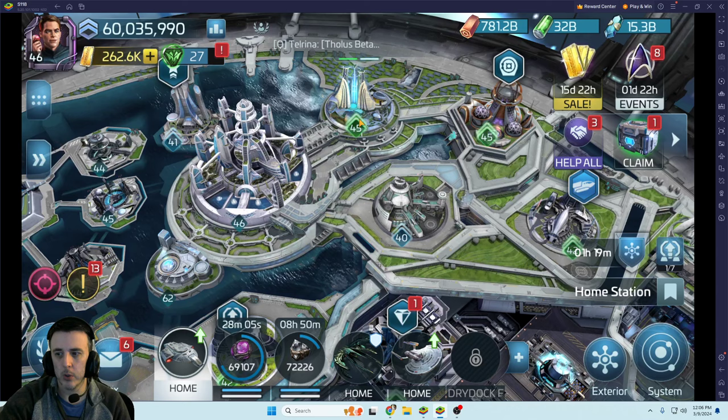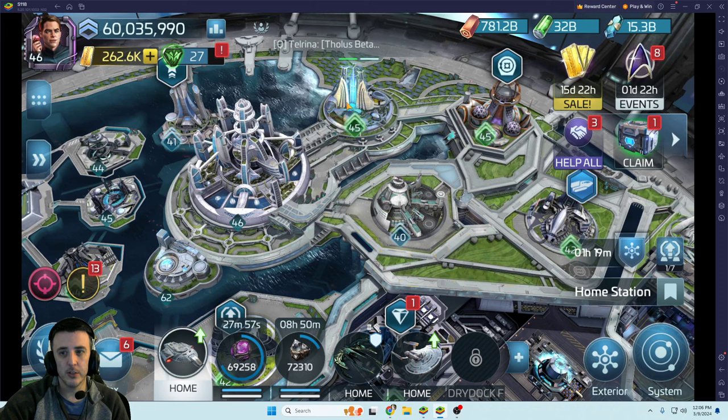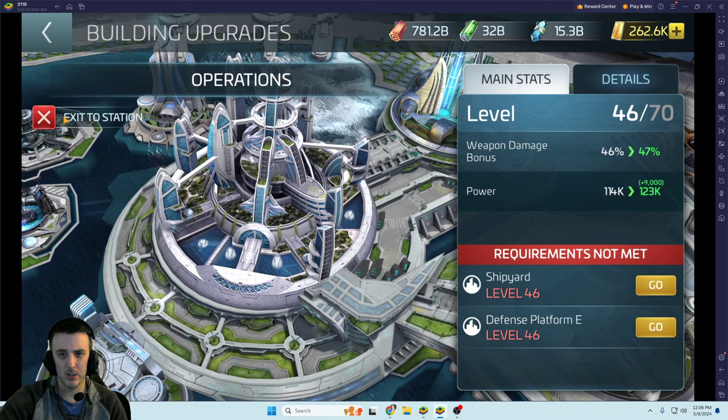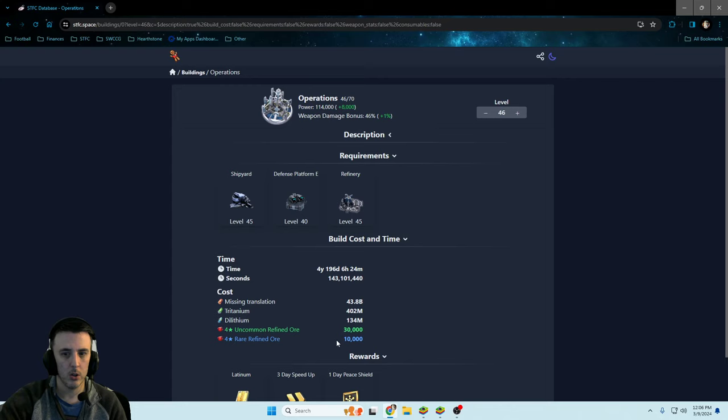Even though it's only a 10–20% reduction, the net reduction is probably about half that depending on your other research, but any savings definitely adds up. I still have to do these buildings — I'm just waiting for the officer auction event. Operations from 45 to 46 costs about 30,000 uncommon ore and 10,000 rare ore. Assume you've done some research and cut this roughly in half — you're talking about 15,000 and 5,000 approximately, depending on research and favors.